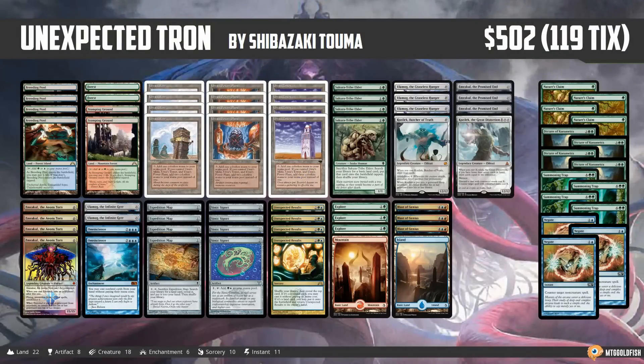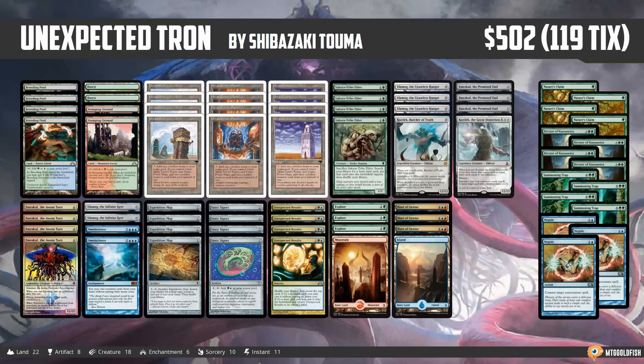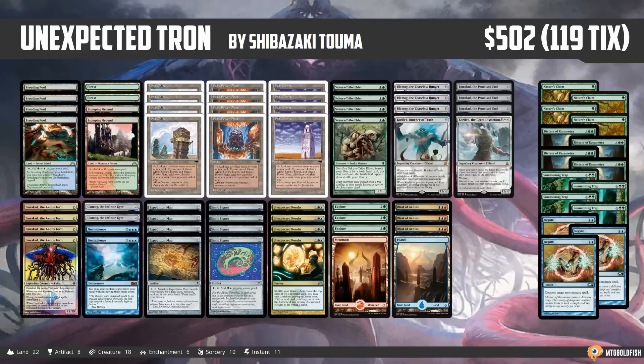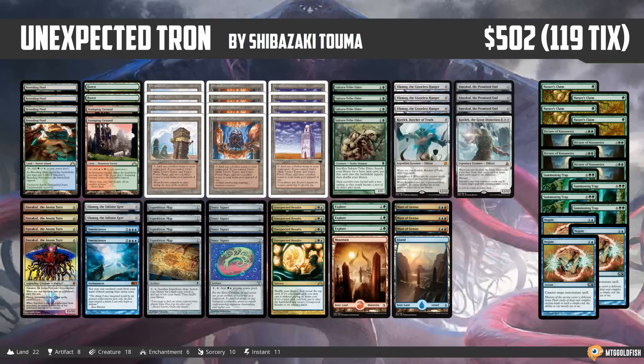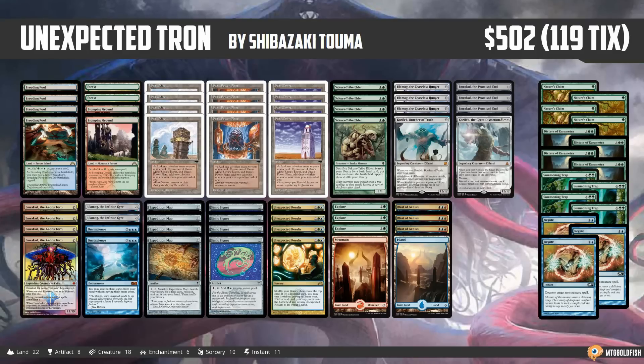Hello everyone, it's Seth, probably better known as Saffron Olive, and it's time for another Instant Deck Tech. Monday means it's Modern Monday here in Instant Deck Tech land, and I don't even know what to say about this deck. It probably should be on Wildcard Wednesday, because this deck is absurd. We're talking about Unexpected Tron, which comes to us from Shibazaki Touma, who took it to an undefeated finish in a small Japanese tournament. Congrats to Touma on a super sweet deck.